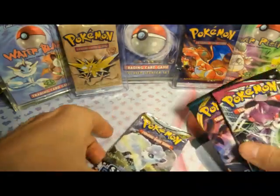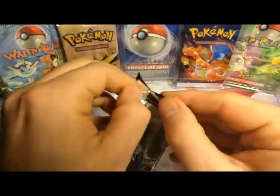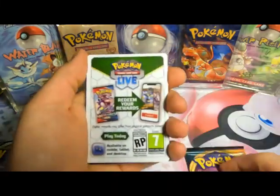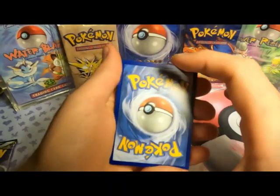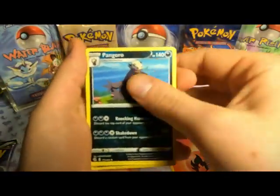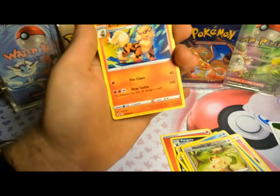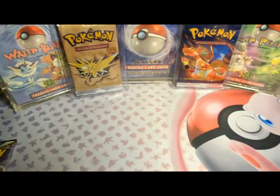Three more packs to go. Let's go Fusion Strike. White border here — I always feel like that's bad luck for me. Code card. Let's go with another Fire Energy, maybe it'll bring some luck. We got Magmortar, an Octillery, Grookey, Meowth for the reverse, and the Rare is a non-holo Arcanine. Arcanine is still one of my favorite cards — I love the holo version of him. Beggars can't be choosers here.